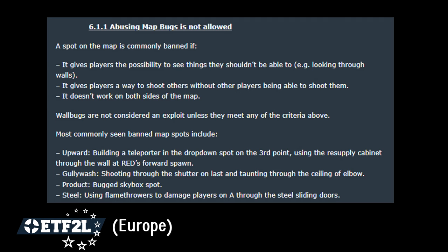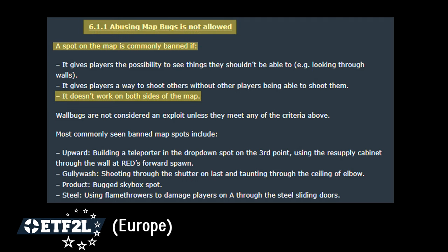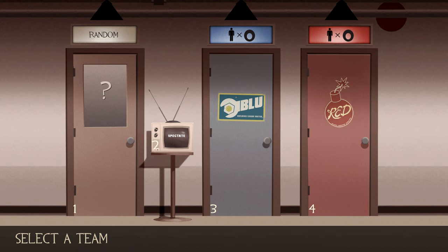Competitive leagues have specific rules that prohibit players from abusing spots in the rare case that they aren't available on both sides of a symmetrical map, so that one team wouldn't have an advantage over the other just because of the team colour they chose.